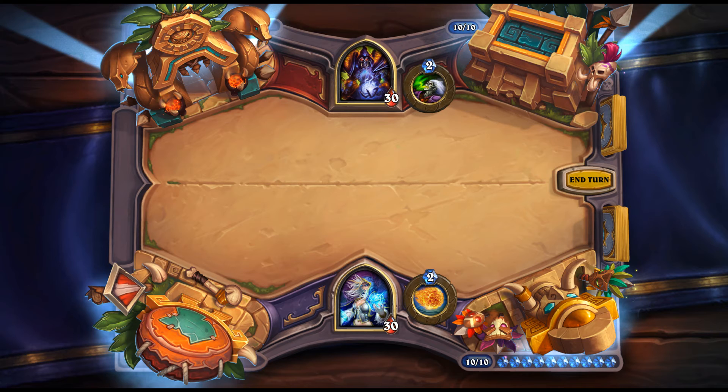Blood Troll Sapper: 7 mana, 5/8 Warlock — after a friendly minion dies, deal 2 damage to the enemy hero. Could go in Zoo somewhat counterintuitively — drop it and then face a Flamestrike that deals 14 to your own board but also 14 to the enemy hero. Seems really good with effects like Unleash the Hounds. The problem is Warlock doesn't have Rush or Charge to combo with it as a two-turn play.